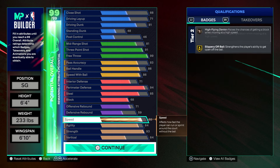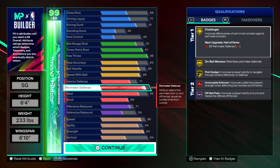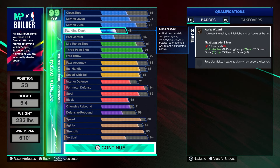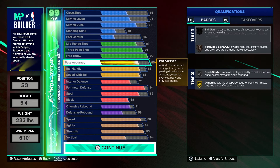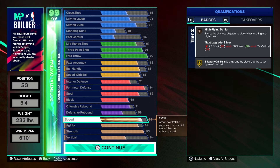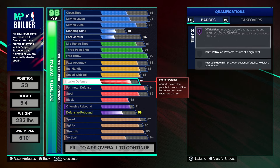Put your cap breakers on perimeter defense to get a 99 perimeter defense, which is absolutely insane. For your second set of cap breakers, you can get to an 86 driving dunk — or even 84. Or you can put it on ball handle to get to 92 for Trae Young animations.